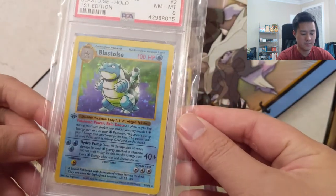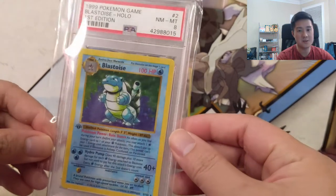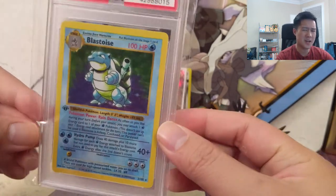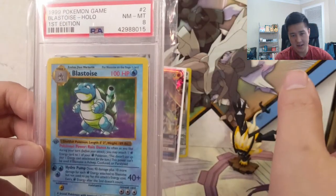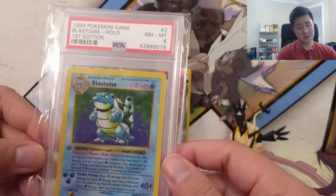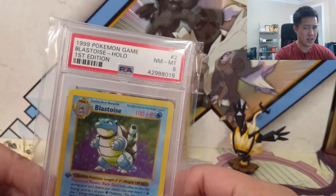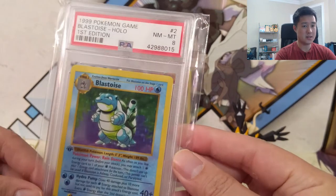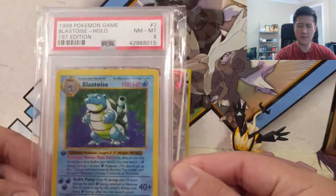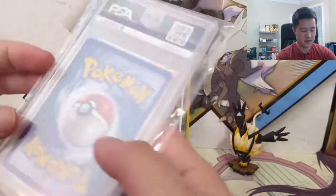Very slowly working on a first edition PSA set - about halfway through. For base set I had PSA 9 across the board, shadowless was all over the place, and first edition is even more so all over the place. The obvious ones like Charizard, Venusaur, and Alakazam will take a while to acquire - we're talking thousands of dollars, and Charizard is probably two to three thousand just for a PSA 8. But we have the Blastoise now - PSA 8, I'm fine with eight, don't need nine or ten. Really happy to have this one notched off the checklist.